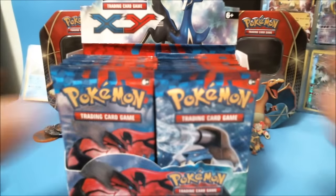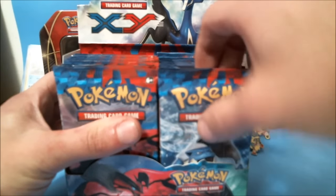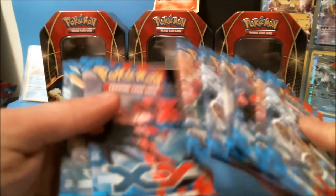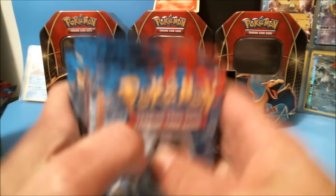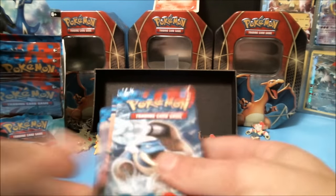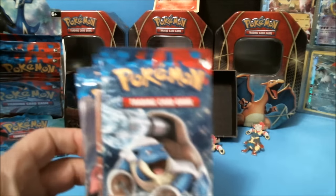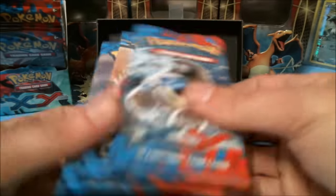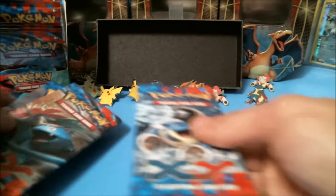Alright, so what we're going to do is grab nine packs. These are the first nine of the XY base set — this is the first time I've ever opened up XY base set on camera. I'm going to get my camera position set, and we are going to go ahead and get going with the Blastoise pack to start out with.